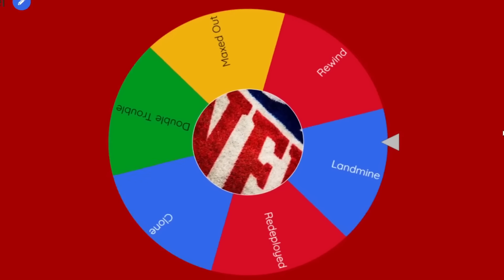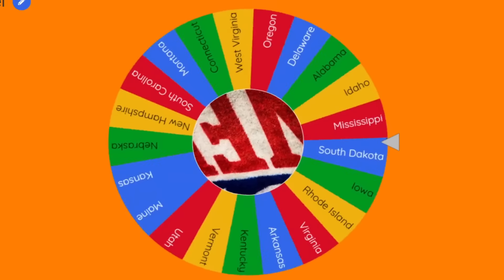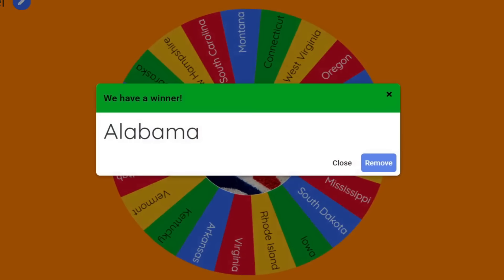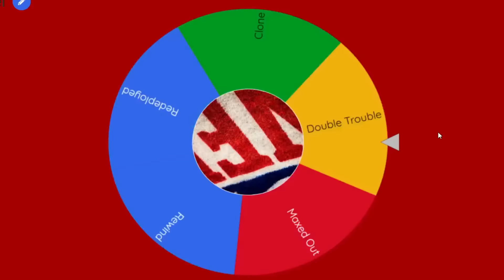Then we will have the Landmine, the second power-down. This one could really hurt depending on what team gets it — it's going to go to Alabama. Last time Alabama had a good power-up, now it has a bad one. The Atlanta Falcons are in a little bit of danger here.